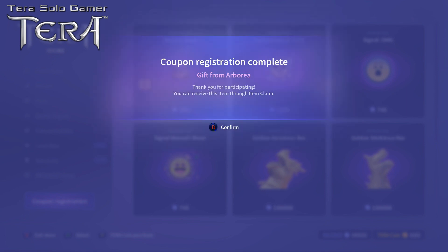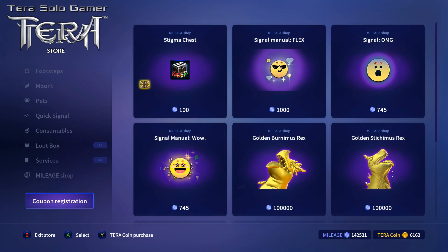Press A because it's highlighted on registration — be sure that's highlighted. Registration complete — gift from Arboria, thank you for participating, you can receive this item through item claim. Note: even though it says press B to confirm every time you put in a coupon code, that's wrong. You actually need to hit A. Hit your A button — or on PlayStation, whatever button you would normally hit to select something.